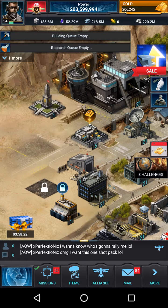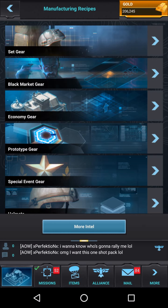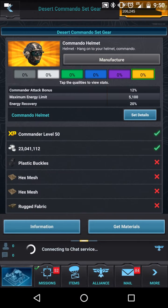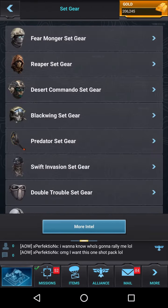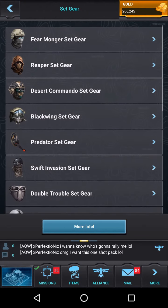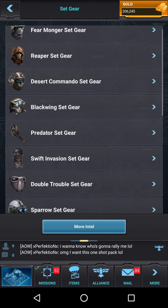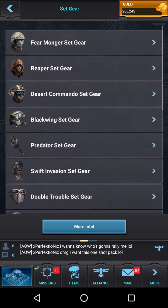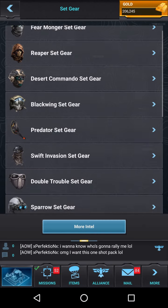If we come over here to the manufacture section — the Desert Commando set gives you commander attack, which you use against the rebels, the world monsters. You kill those and get collectibles which turn into a lot of resources. There are a lot of things you can get from that.